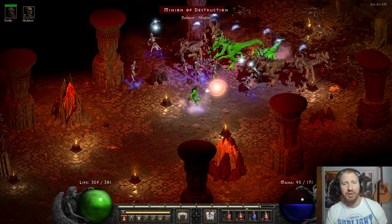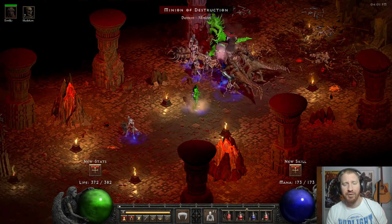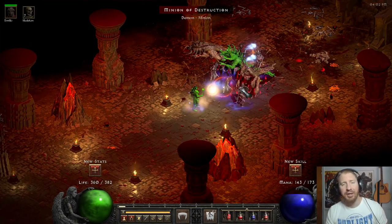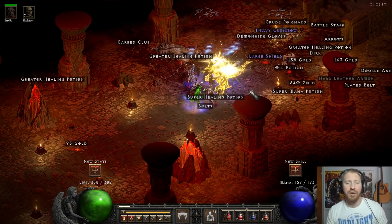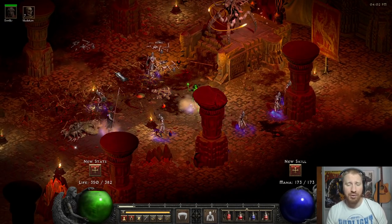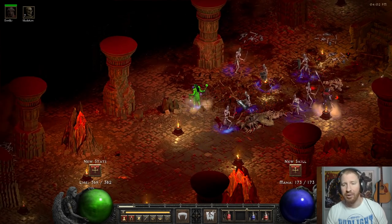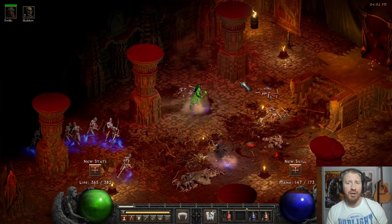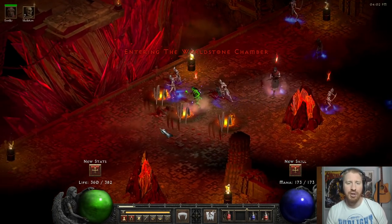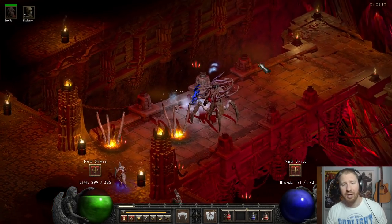Getting there is probably going to be a huge problem because this kind of build is pretty slow, as you can see. It really sucks if I had a Lightning Javazon on - she'd have wasted this stuff in a matter of seconds, even with starter gear. There's just a lot of imbalance in D2, and a lot of us love it how it is. But the problem is if you want to run a different kind of build like this one, it's just a great sacrifice compared to running a Hammerdin, Javazon, Blizzard Sorceress, or Trapsin.